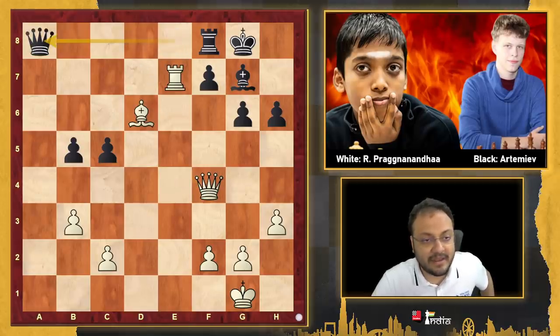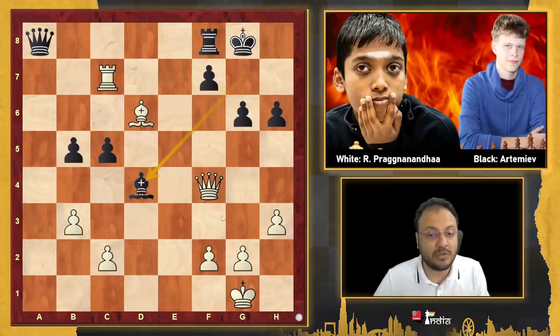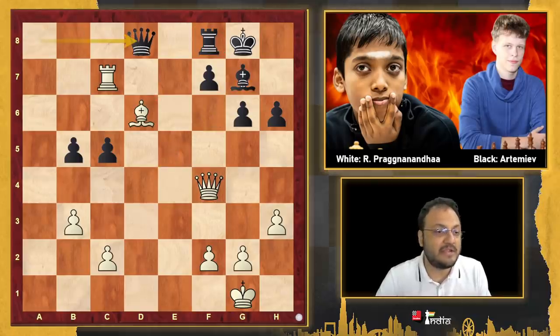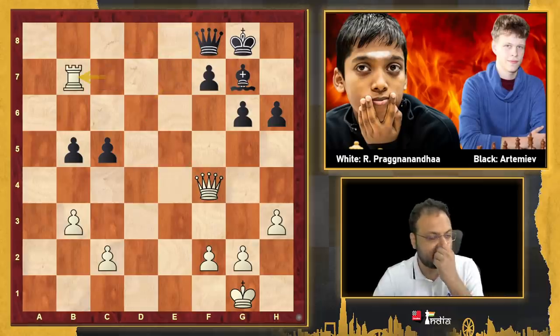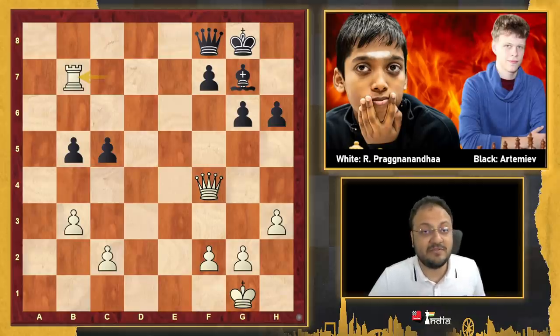Rook e7, Queen a8, and now came this nice little move: Rook c7 — once again recreating the threat. Now a move like Bishop d4 does not work, because I will just go g3, like in the previous example. Now my Rook is well protected on c7. Artemyev played Queen d8, and Prague said, well, that is a free piece — free exchange, my Rook is guarded. Queen takes f8, and now after Rook b7, Pragnananda had won — because Rook b8 is a massive threat, b5 pawn is hanging, and if you move your King away, f7 is hanging. And in this way, Pragnananda beat Artemyev in the final round.